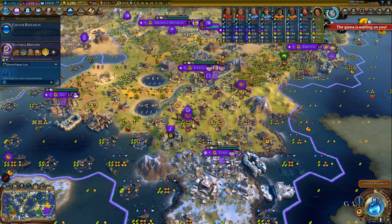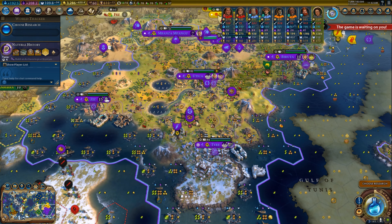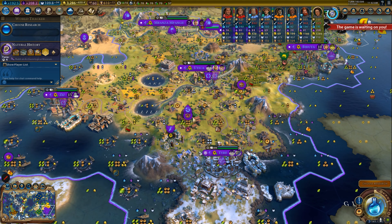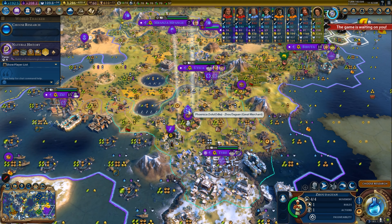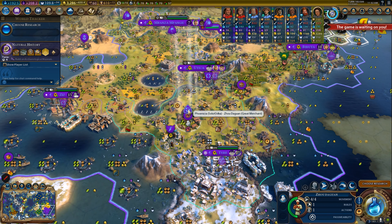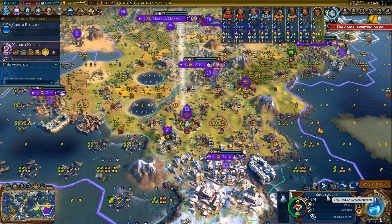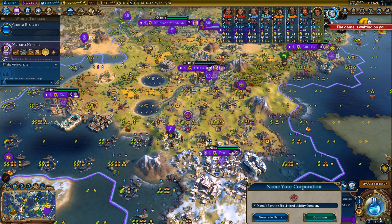What are the limitations for corporations? In my assessment there are two. First, you can only have one corporation per luxury resource type per game — so if someone has already built a silk corporation, I cannot build another. Second, you need a great merchant to build each corporation, so to have multiple corporations you will need a lot of great merchants. Here I can now craft my corporation using the one ability of Zu Dagan, which will consume the great merchant. Then you can pick a name for your corporation.